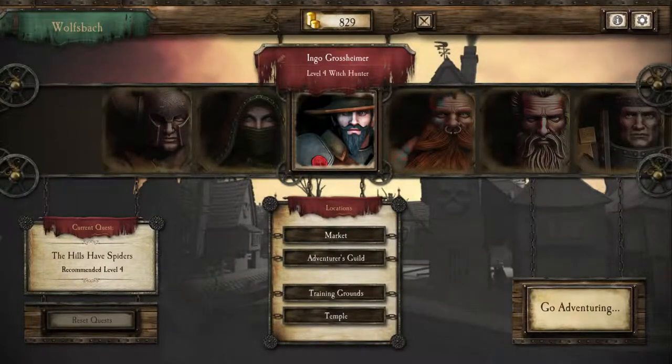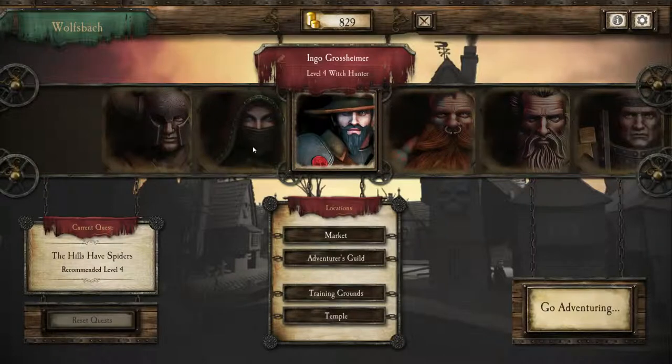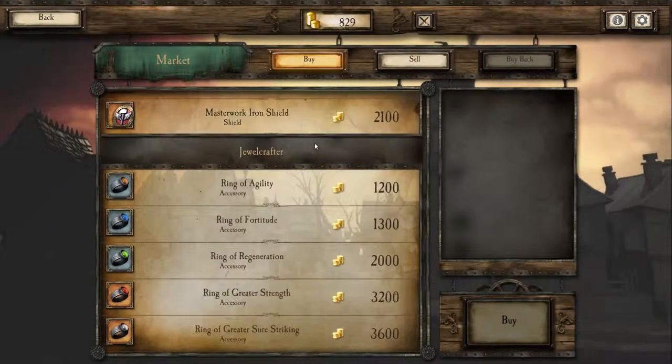Greetings and welcome back to Warhammer Quest. Last time we unlocked the spider quest, which has a recommended level of level 4. Seeing as I only have one level 4 character, it's somewhat out of my league for the time being. So I'll be doing some other quests to hopefully gain some experience and also some gold, because I don't have a lot — which means I can't buy any of the nice things.